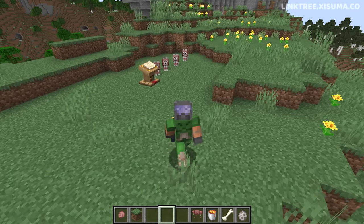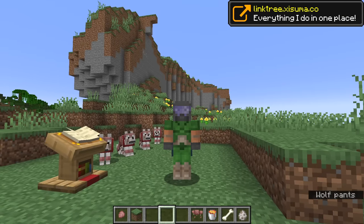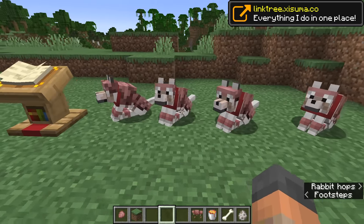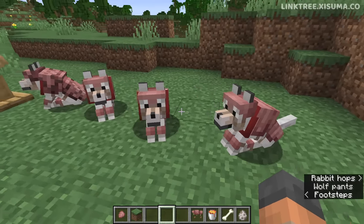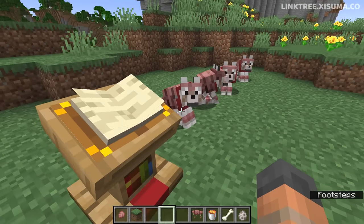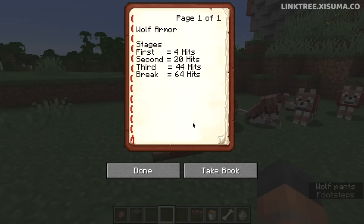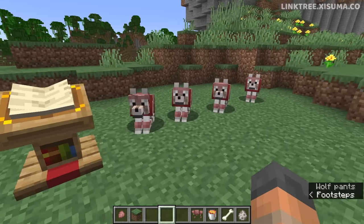Next up it is the turn of the wolves — specifically wolf armor, which has been given a massive buff and a new repairing system. I've got four wolves laid out here for the four different stages of their armor. After the wolf armor has taken four hits it'll change to a new texture. The second phase is at 20 hits, the third at 44, and after a total of 64 hits the wolf armor will break.